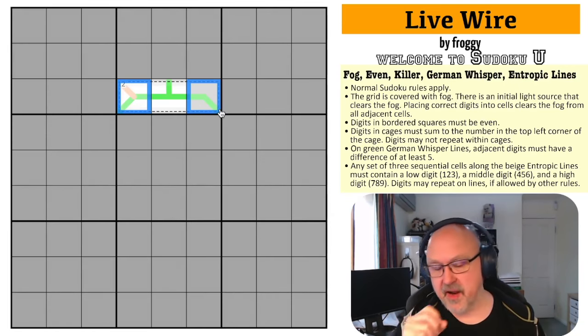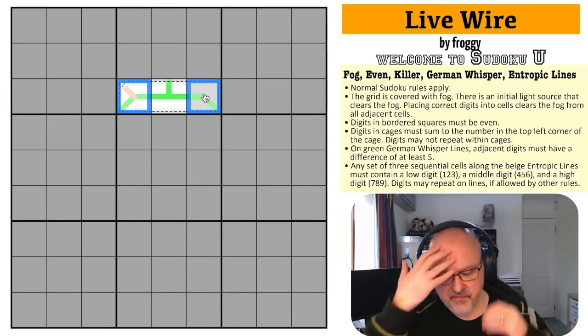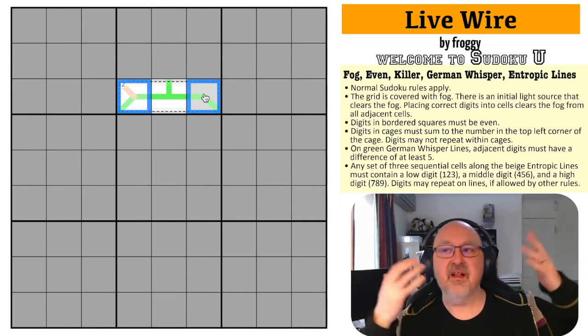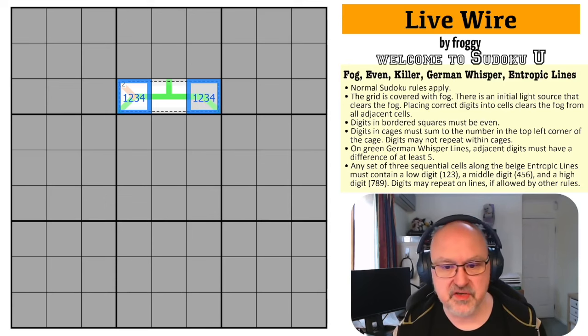They can't both be high — because the minimum two high digits would be six and seven, which sum to 13, but this is a 12 cage. So these are both low: one, two, three, or four. And the middle digit is a high digit: six, seven, eight, or nine.